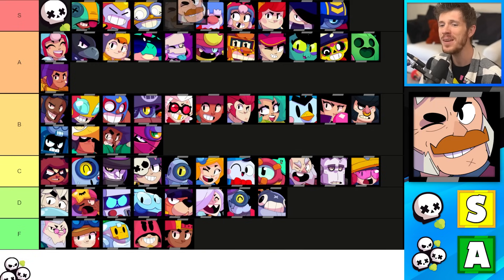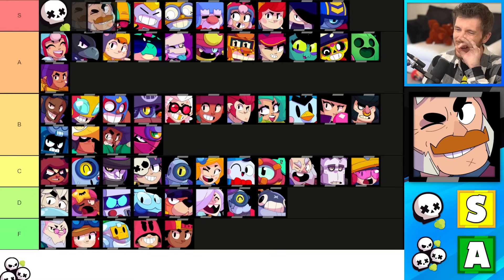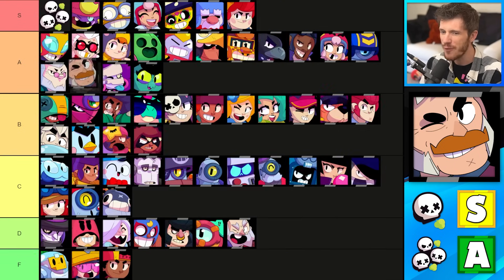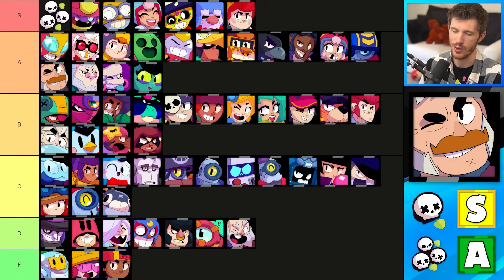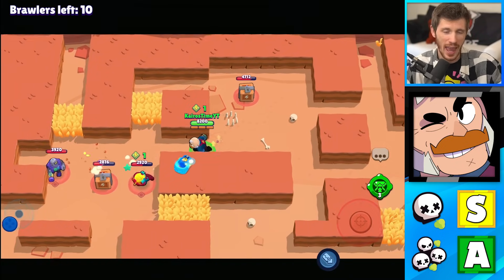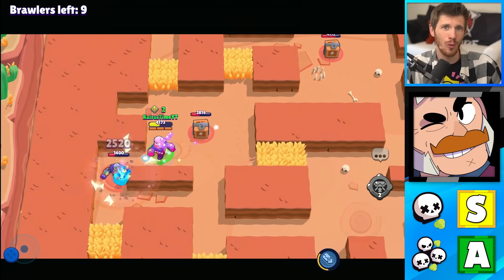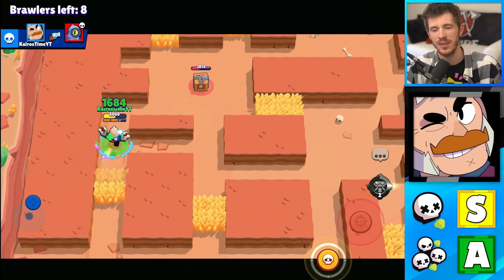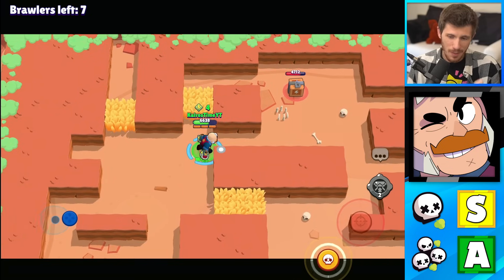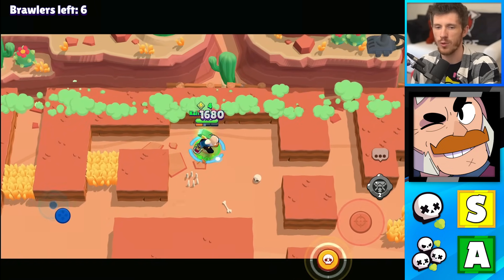And finally, we have Sam, who could be the best Solo Showdown brawler in the game. It's really close whether to put him above Surge. He's incredibly good in Solo Showdown, but I feel pretty good about putting him in the A tier for Duo Showdown. Sam deals tons of damage up close and his super makes it very easy for him to dodge attacks and get close to enemies. His gadget is ridiculously strong for 1v1s, but you'll hardly ever pull more than one brawler in at a time, which is why it's a little bit less effective in Duo Showdown. He's got speed, he's got healing — a lot of things that make him very unstoppable, at least in Solo Showdown.